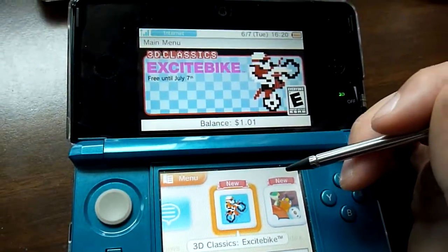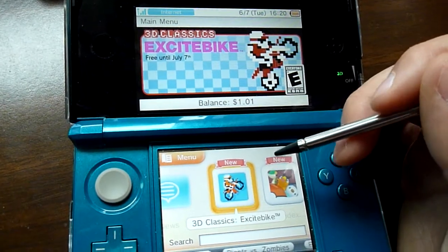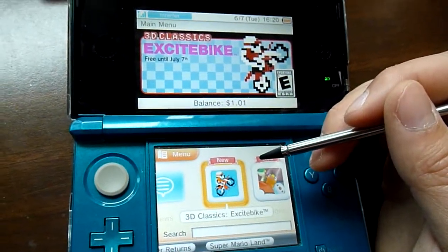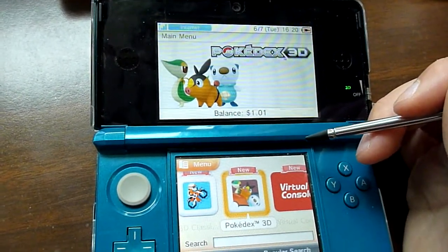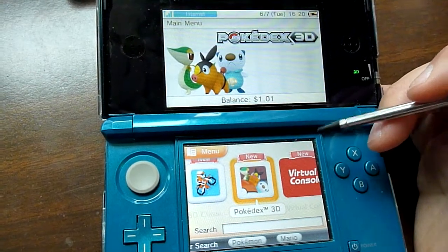Right here you have Excitebike 3DS — they revamped it for 3D — and it's free until I believe July 7th, so you might better get it while it lasts. You also have Pokedex 3D, which will be free for the remainder of the 3DS.